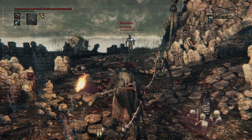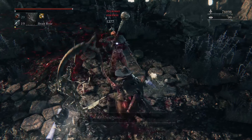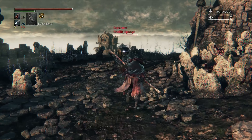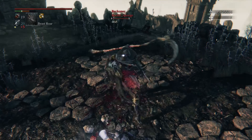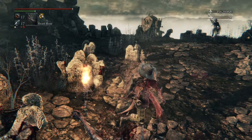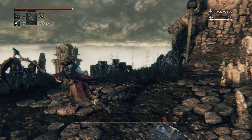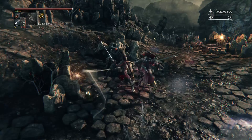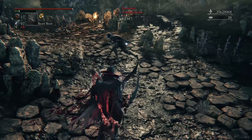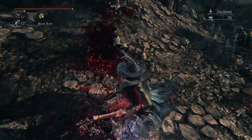The running R1 is great for setting up pseudo combos for the Burial Blade, such as running R1 into R2, or running R1 into R1. This attack gives the Burial Blade so much pseudo combo potential, and is part of what makes being a successful two-handed Burial Blade user. The running R1 is not risk-free, however, as opponents will often attempt to parry this attack, so it is often best to attempt this unlocked and unpredictably. I have found great success in this method, and it has allowed me to pull off some truly amazing pseudo combos.